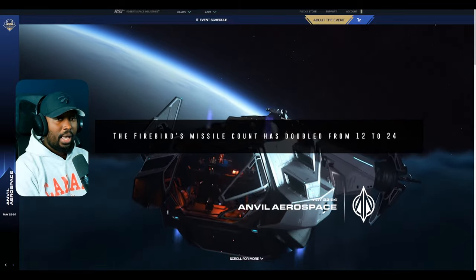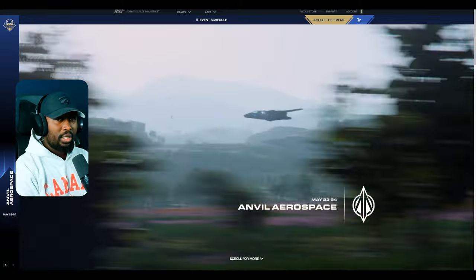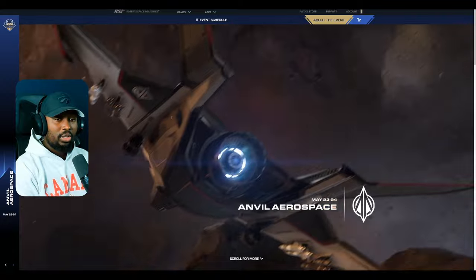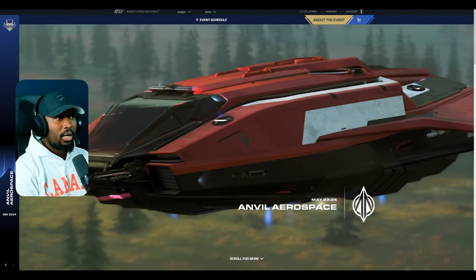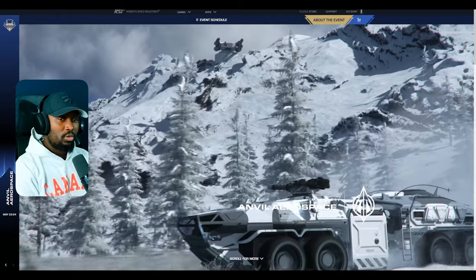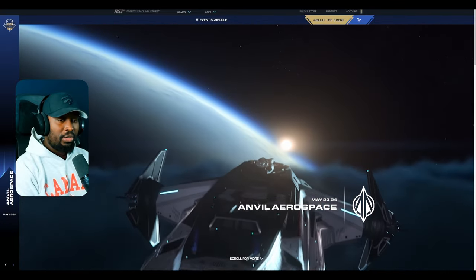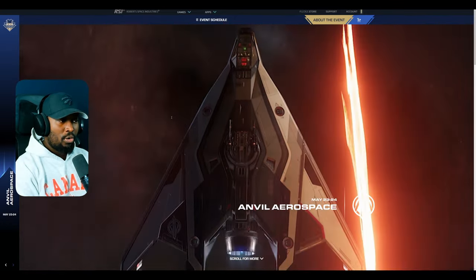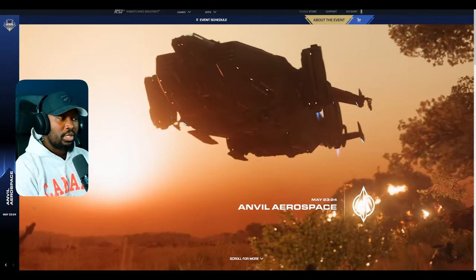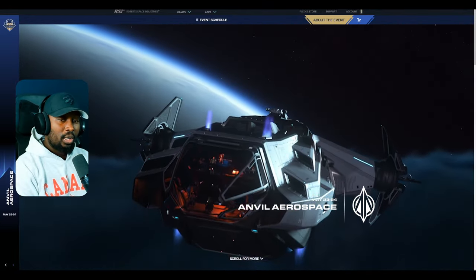I also engaged a Starfarer plus its escorts, and it was a bit of a struggle. I ran out of missiles pretty quickly. On the first pass I usually launched four, but you can actually launch six from the Firebird. So right now at 12 total missiles, if you launch six on each pass, after two passes you're dry — your most powerful weaponry on the Firebird is essentially depleted. But doubling it to 24 means you get four passes depending on how many missiles you launch each time.